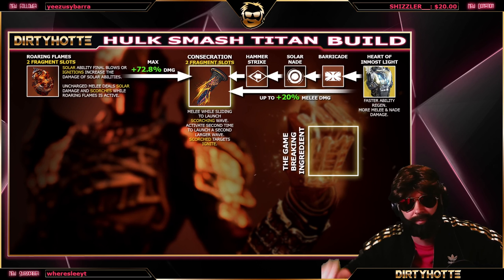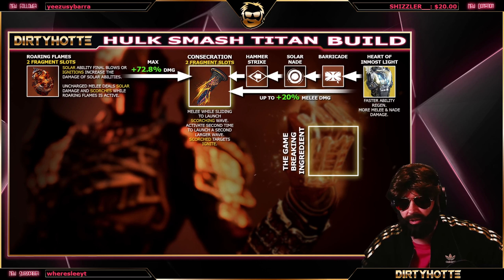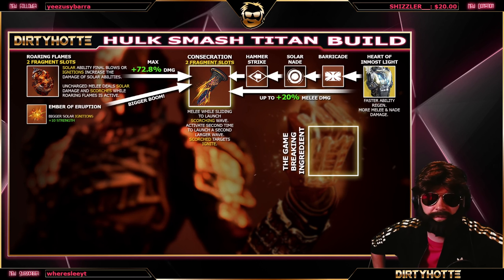The reason I use this exotic and not another is the faster ability regeneration, because then we can chain melee after melee. This is also the rotation: start a fight with barricade, grenade, then Hammer Strike for maximum output. You could also throw your grenade first, then barricade, in case you want your solar grenade to kill something while you have barricade up.